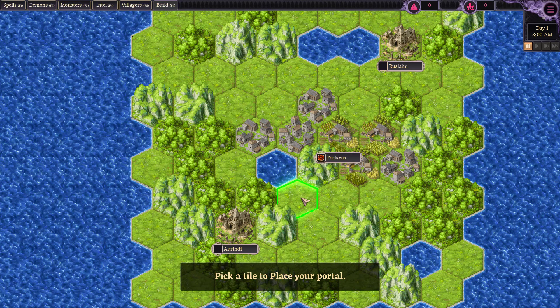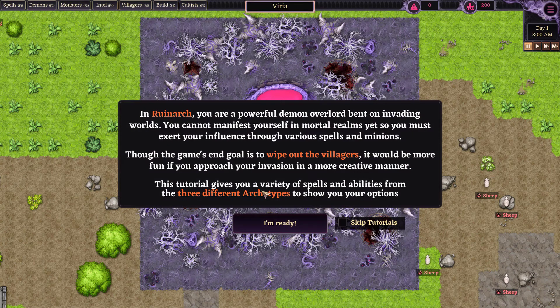A little difficult to go wrong with this little place nestled between the mountains next to a lake. Ruinark: you're a powerful demon overlord bent on invading worlds. You cannot manifest yourself in the mortal realms yet, so you must exert your influence through various spells and minions. Though the game's end goal is to wipe out the villagers, it would be more fun to approach your invasion in a more creative manner. This tutorial gives you a variety of spells and abilities from three different archetypes.